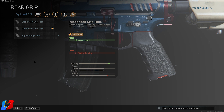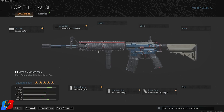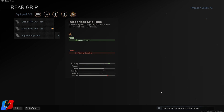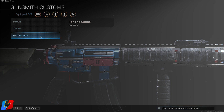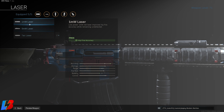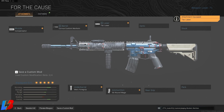For the rear grip we're going with the rubberized grip tape, giving us accuracy — we do take a slight hit on recoil, but that's about it. If you don't like this rear grip, you can swap it for the tack laser, which gives you mobility, control, and accuracy. A lot of people don't like the tack laser because it gets picked up on the radar, but if you don't mind that, it works really well. You'll sacrifice a little mobility, but your accuracy and control will keep this gun from kicking up too much.